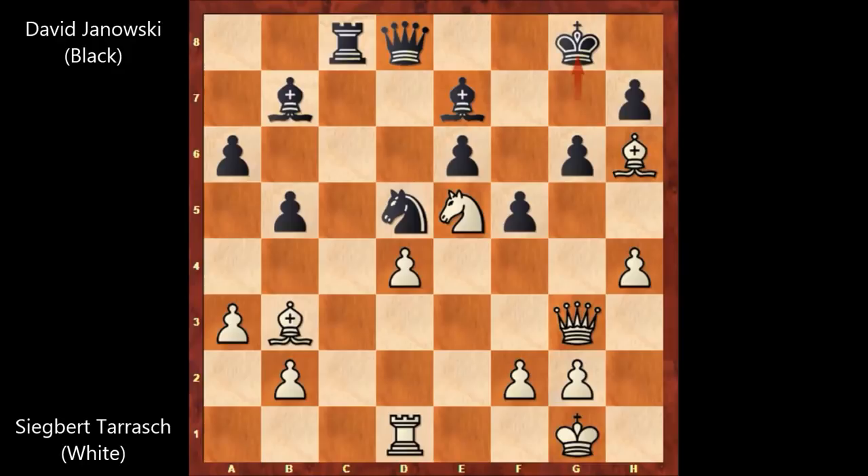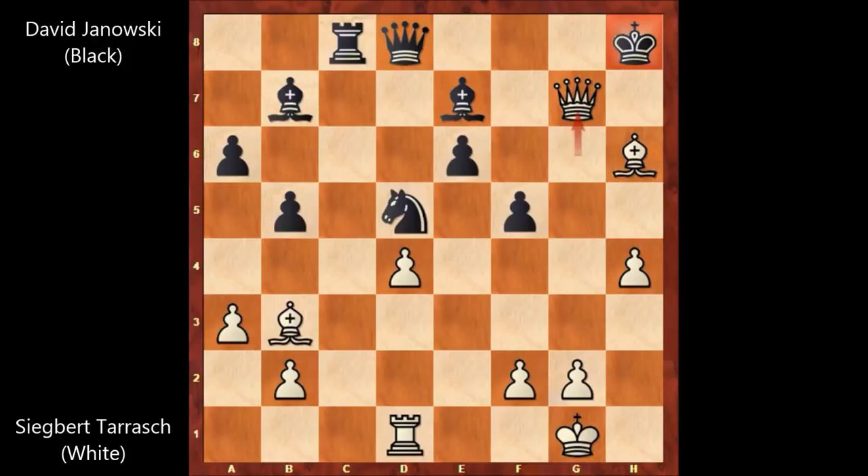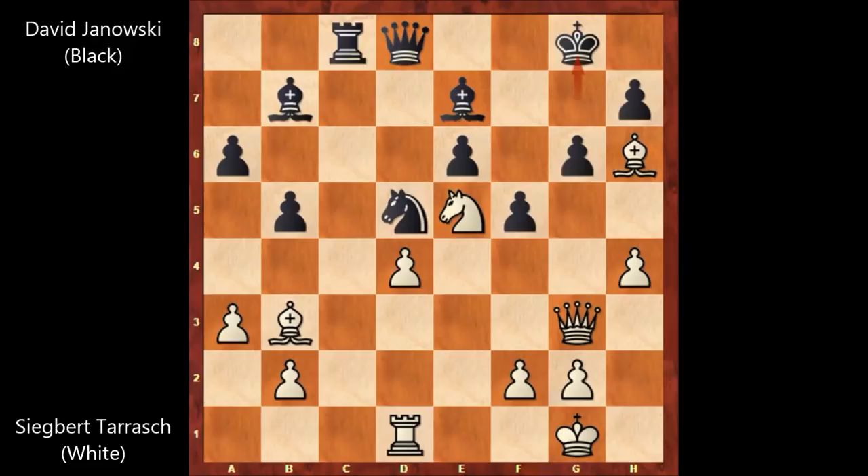It's white to move, and can you guess the important follow-up? Tarrasch sacrificed his Knight, but David Janowski didn't capture the Knight and he played Bishop to F6. If capturing the Knight — if H takes on G6 — then Queen takes on G6, King to H8, and Queen to G7, and this is checkmate. There is no defense for black. So Tarrasch sacrificed the Knight, but David Janowski played Bishop to F6 instead.